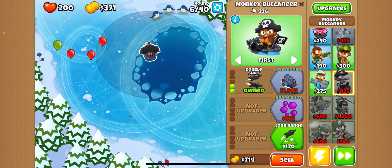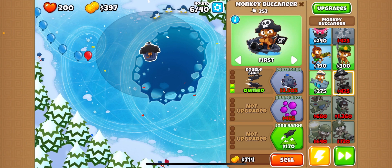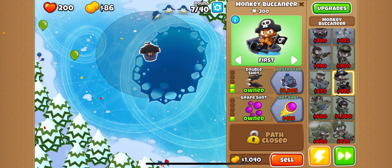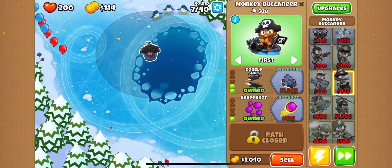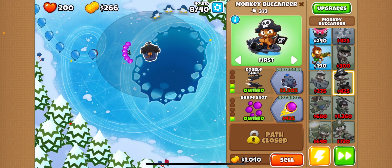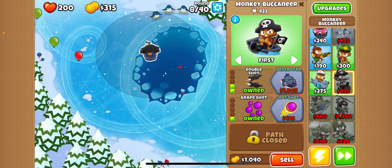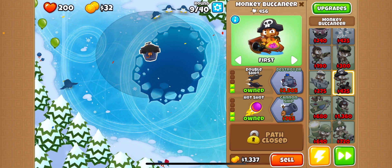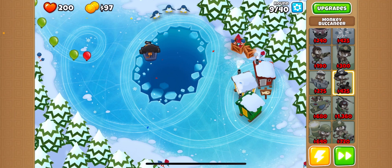If you haven't already, hit that subscribe button and make sure to like the video, it'll really help us out. Grape Shot, let's go! I gotta get Hot Shot soon. Monkey Buccaneer is such a good tower, it's actually one of my favorites. I hope to get the paragon soon because paragons take a long time to get. We got Hot Shot! Okay, Destroyer - I'm probably going to place another one and upgrade bottom path so I get money and can see camos.